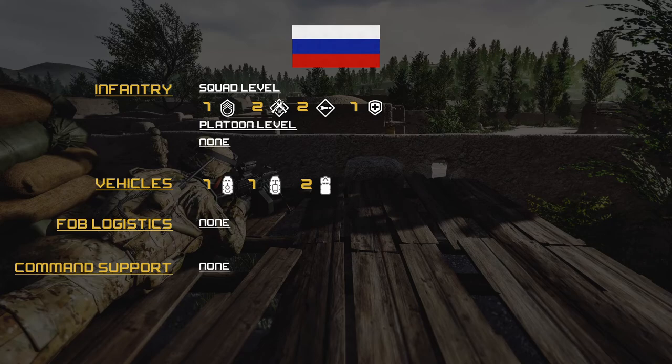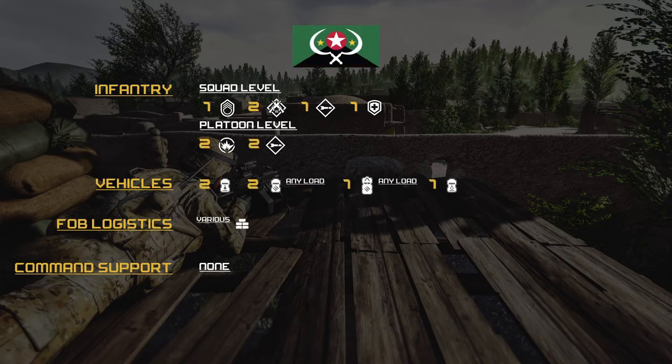Russian loadout: infantry squad — one SL, two ARs, two LATs, one medic. For vehicles, we're looking at one BTR-80, one of the new vehicles — the Tigger OT-Cord — basically a nine-man armored infantry mobility vehicle. Two logistical trucks, zero ammo, and zero build. Moving on to the militia side: rolling one SL, two ARs, one LAT, one medic.